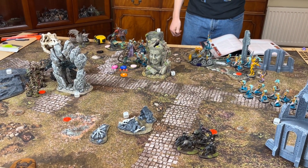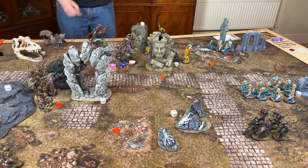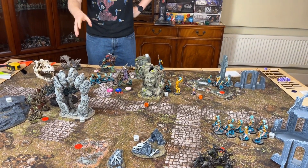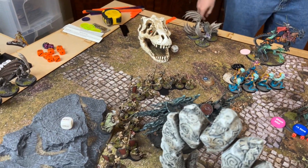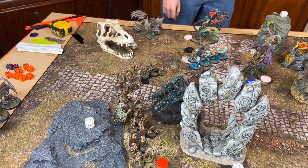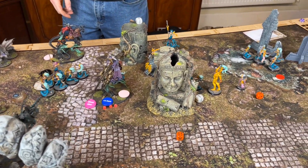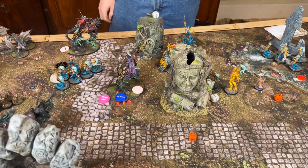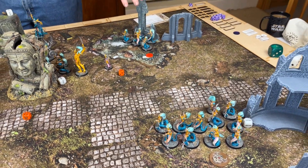Movement done. We retreated the unit of Bloodstalkers to try and take this objective, but you redeployed and took it back — nice move. Also retreated the bow-snakes to make room for the Shrine, which is probably going to bounce. Everyone else moved up, holding that position.